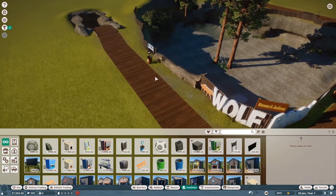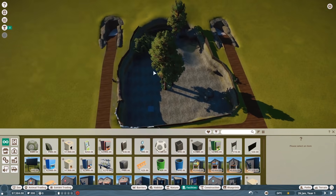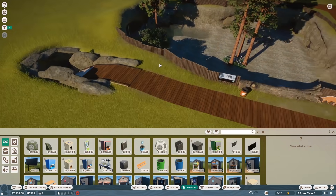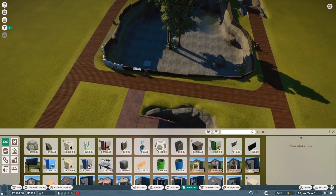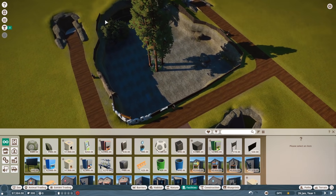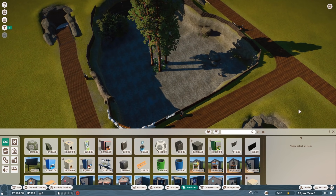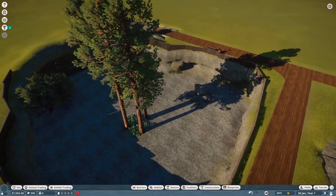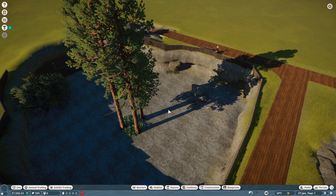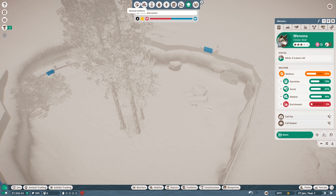I could get benches and stuff as well but I think all that can wait right now. We need to get people coming through and donating. Power is done, water is done, this should all get cold and chilly - that'll be great. All our wolves will be happy. Let's go ahead and play for a second to make sure they can't climb out, because you kind of have to let it play for a bit and that updates their info.